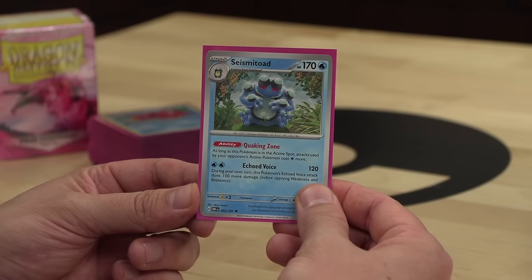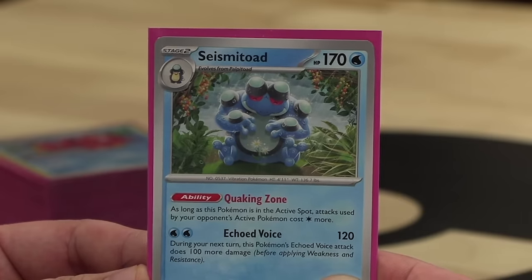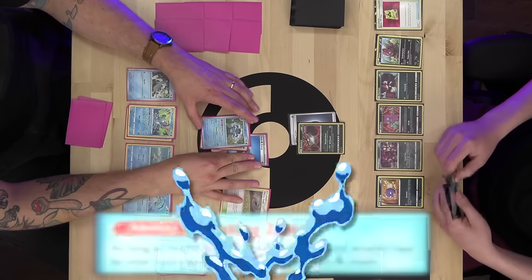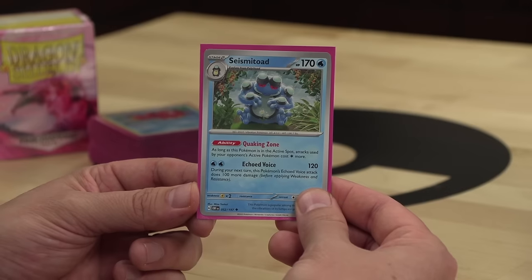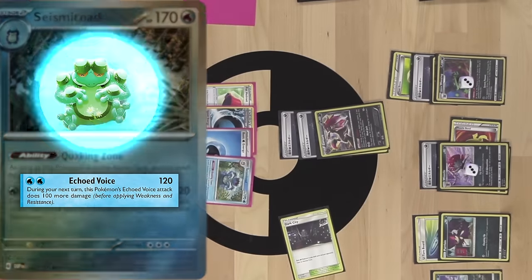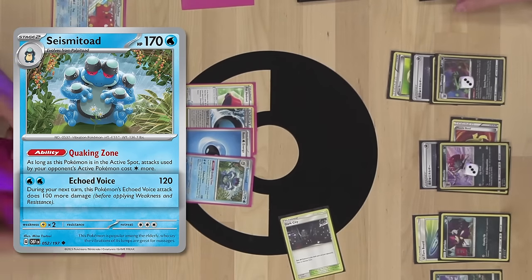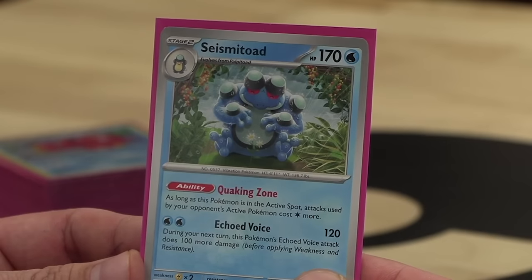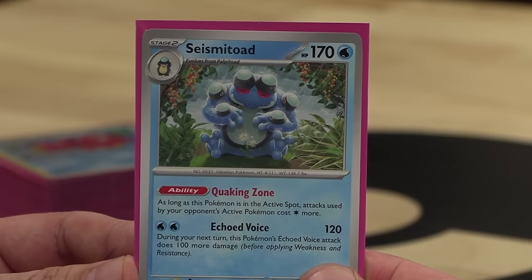Seismitoad is a disruptive force in GLC thanks to its Quaking Zone ability, which reads: as long as this Pokemon is in the active spot, attacks used by your opponent's active Pokemon cost one colorless more. Many attackers simply won't be able to get the energy they need, which really favors Seismitoad since it has the Echoed Voice attack — 120 damage for two water energy, and 100 more damage the following turn. With 170 hit points, Seismitoad is very difficult to take down.